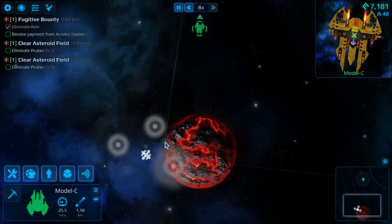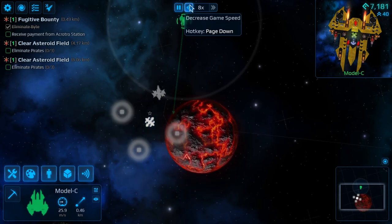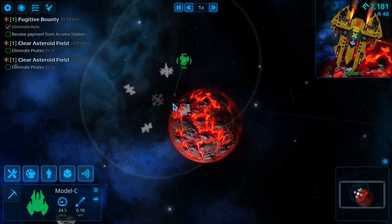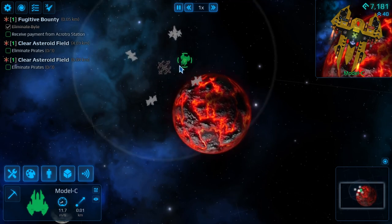Definitely if we put large thrusters on there it will require more crew. We're still alright for the crew management for the moment, and I think we're carrying enough storage on this thing for another ship.